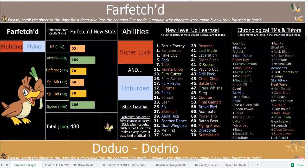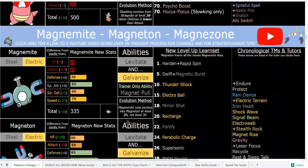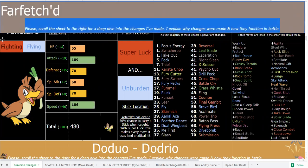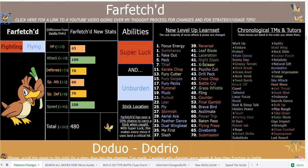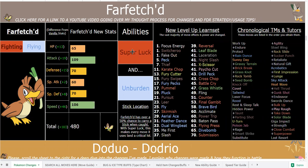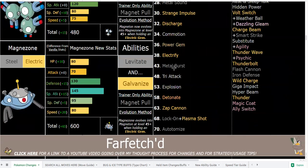Hello everybody, this is going to be a fun video — we're covering Farfetch'd. Quick intro: this is a ROM hack for Pokémon Ultra Sun. The main thing is that power levels in this hack are very high, every Pokémon is massively buffed and reworked, there are 100-plus new moves, 28-plus custom new abilities, and all kinds of stuff is massively changed. So if that seems appealing to you, here's how I handled Farfetch'd.